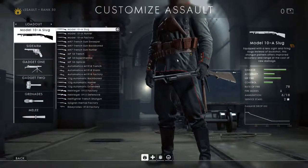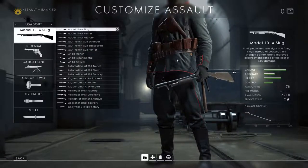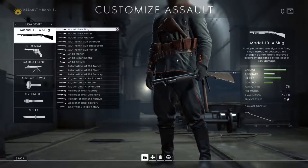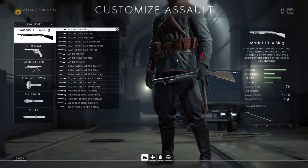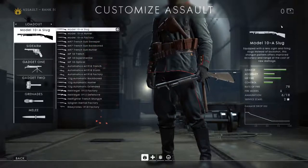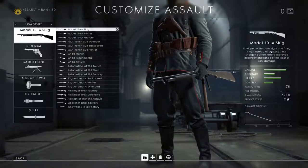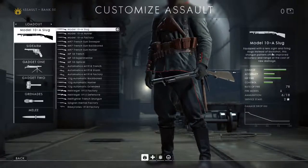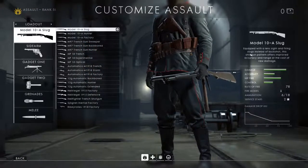I'm going to talk about the two families - shotguns and submachine guns - separately, covering their variants and then comparing the different models. First up in the shotgun family is the slug variant. This is quite unique and different. As described, it is equipped with a lens sight but fires slugs instead of buckshot - so instead of multiple pellets dispersing from the end of the shotgun, you get a single slug much like a normal rifle.